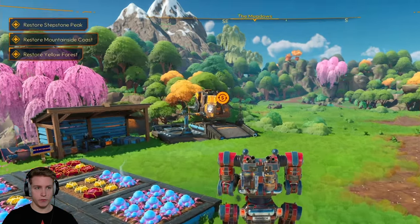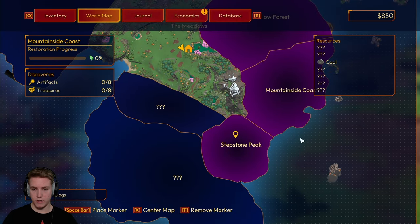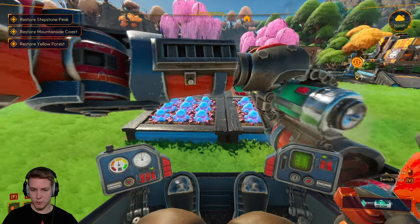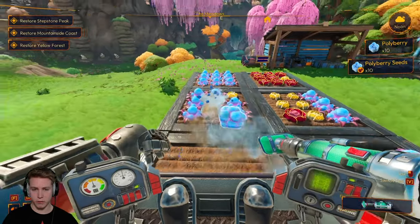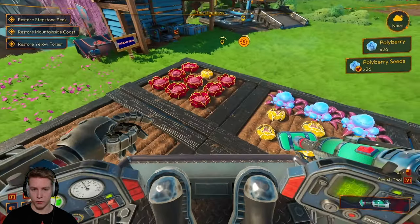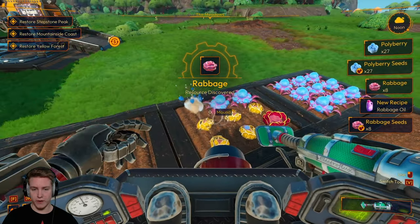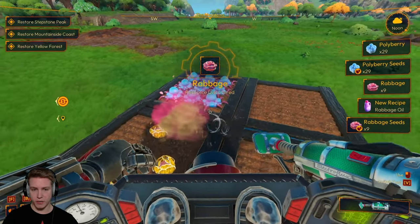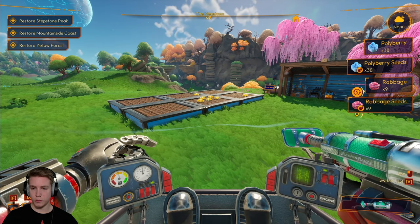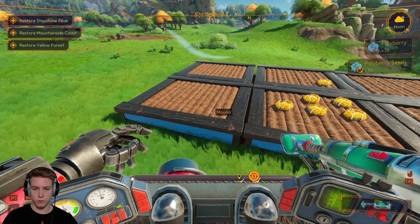What are the tasks for today? Restore Stepstone Peak. If we go to the map, that's Stepstone Peak. But if we look at our farm here, we have a lot of things growing. I don't think I showed all of these on camera last time — I think all I put down was one little plot. What is this? Ravage — oh, I forgot about ravage. I forgot that's like a newer kind of plant that we found. Ravage must take a very long time to grow.